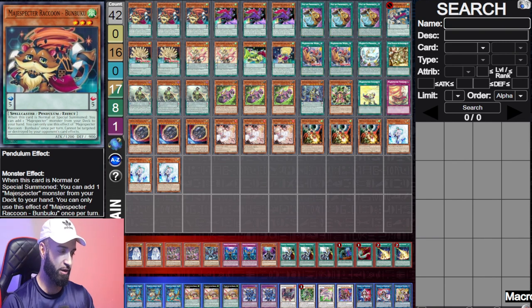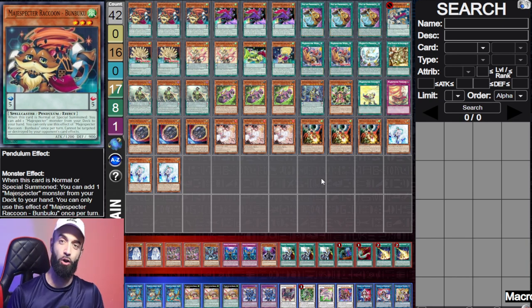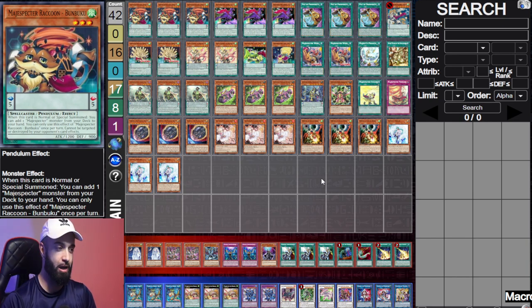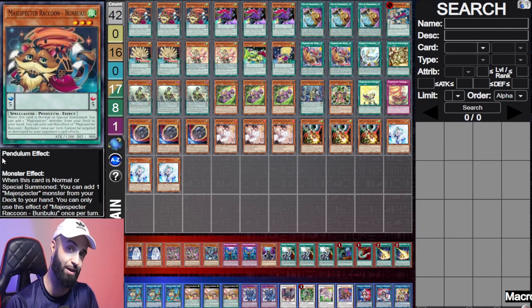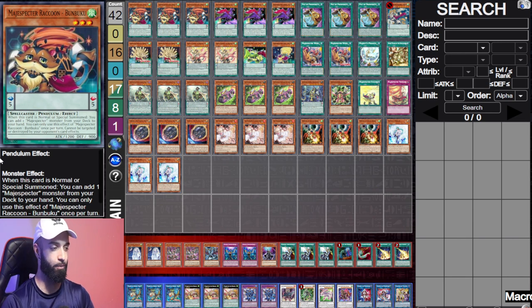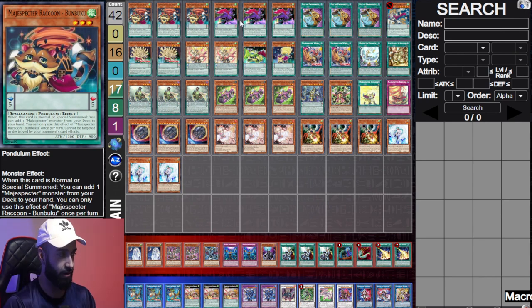I'm going to show you guys five different variants of the deck. We have variants with insane hand traps, a pure version, a DD version, a Draco Slayer version, and a board breaker version with no hand traps. This is my personal favorite because it's the best versus interruptions and the best going second. They all have unbreakable boards going first, so that part's irrelevant.